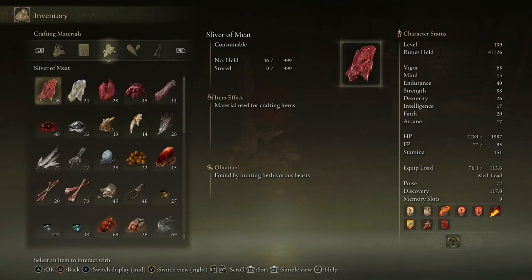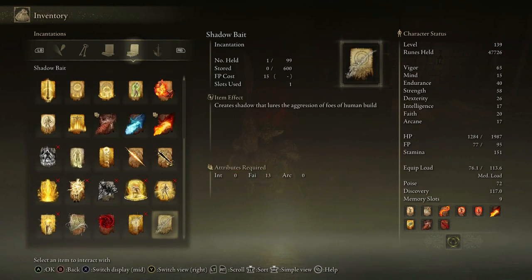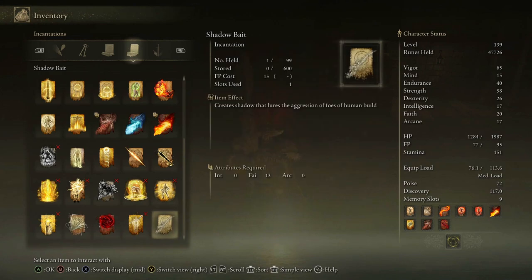Shadow Bait: incantation of the two fingers' servants who once served as the assassins of the Round Table. Creates a pale gold shadow before the caster, luring foes of human build and attracting their aggression. I guess only humanoid enemies maybe. This incantation can be cast while in motion or crouching and will still affect foes already in combat state. Interestingly, it only requires 13 Faith — and even we have that. So that's kind of surprising.